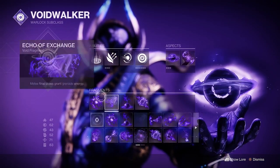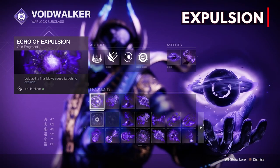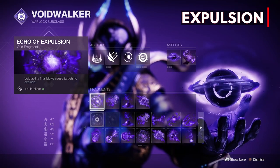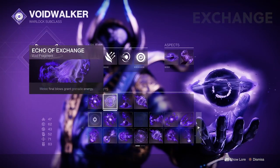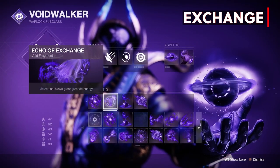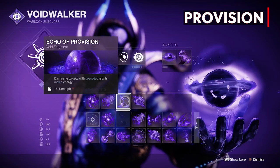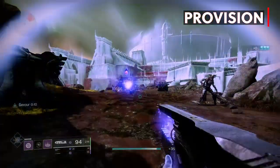Now let's move on to our fragments and here's where it starts getting interesting. The Echo of Explosion causes targets to explode with any void ability kills — grenade, melee, Child of the Old Gods, or super. Plus this fragment gives us 10 intellect. Next we have Echo of Exchange, which gives us grenade energy with melee final blows, so our pocket singularity will get us our Vortex grenade back. Echo of Provision grants us melee energy by damaging targets with our Vortex grenade, so we have a nice loop of abilities here with Exchange and Provision.